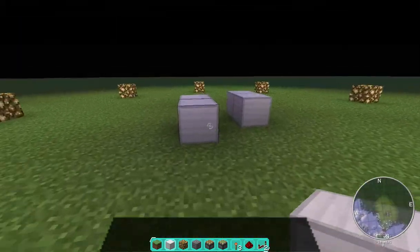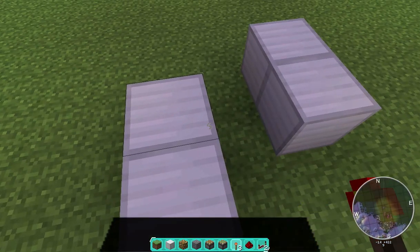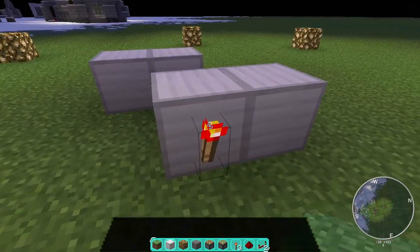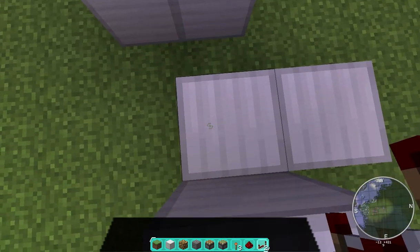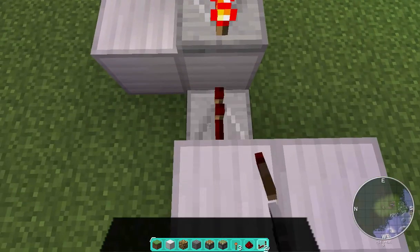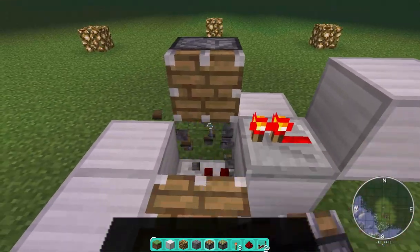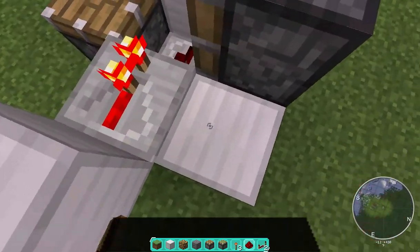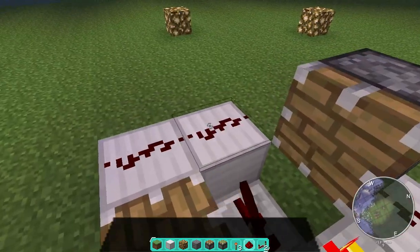In order to build this, you start out with four blocks of your choice in this configuration. You place one torch here, a block on top of it, repeaters with a tick of one here and here. Your pistons go right here, and one right in the air. A second torch goes right here, and finally, a redstone goes there and on both of these blocks.